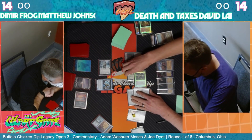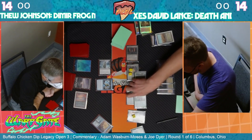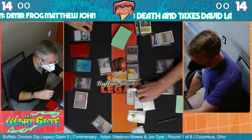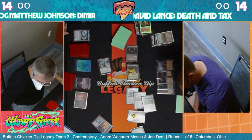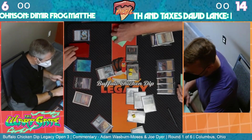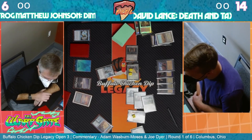Attack for a lot of damage - force the chump block with the Tamio on the Lion Sash. Take six, take eight - that's rough. I think there will only be one more turn of this game. He can hold up Solitude at instant speed to deal with whatever happens. He can vialed in Solitude - just hold up answers.